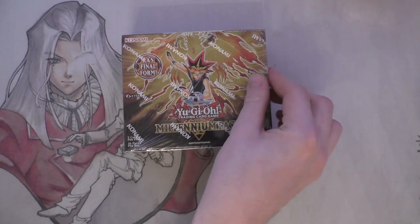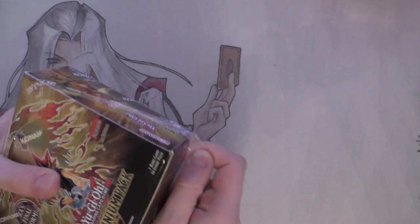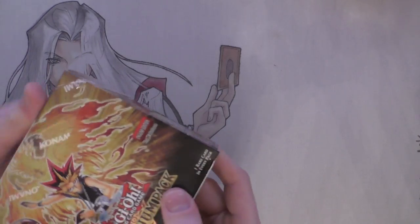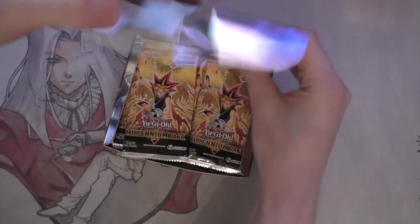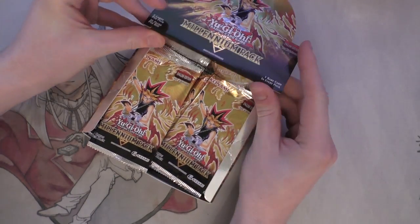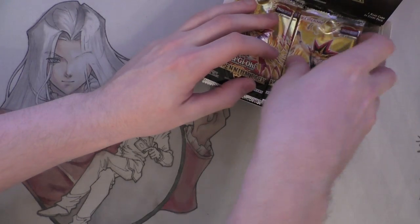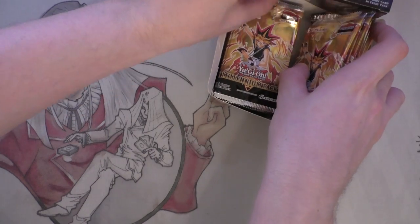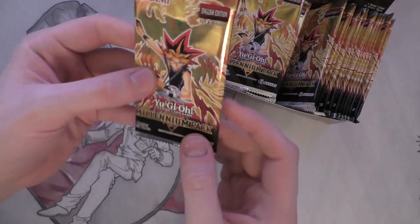I actually really like the look of this set, because while there are only arguably a couple of meta cards in here, it's obviously really nice just to see the old school stuff with loads of alternate art. Now this was leaked a while ago last week, because it was on eBay for some reason, really early - not cheap but early - so I'm not entirely sure what happened there. The pack looks really cool, it's always nice to see Yami Yugi on it.